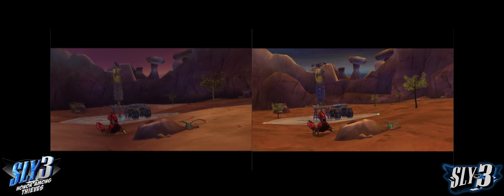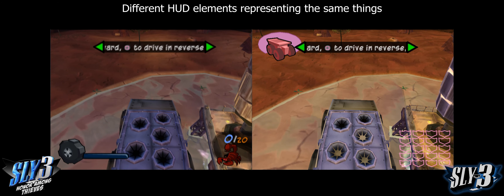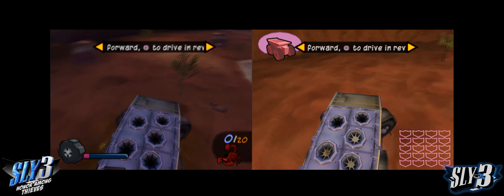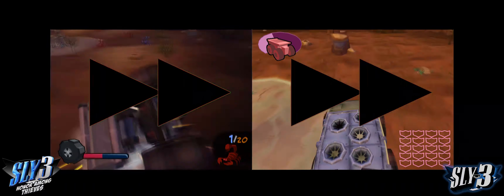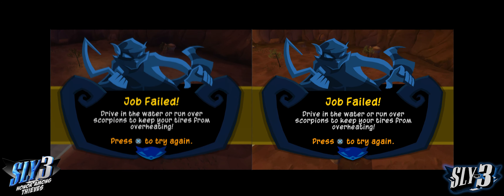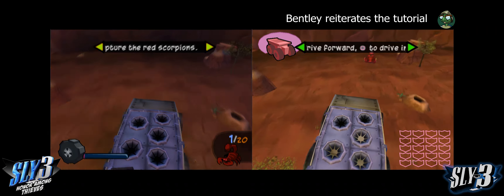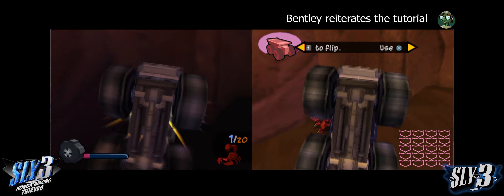The truck controls are straightforward! Hold the X button to go forward, and the square button to drive in reverse! When you're rolling fast enough, press the R1 button to flip over and trap that scorpion!